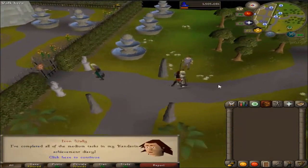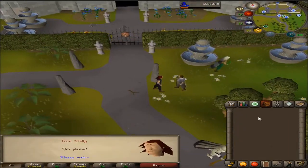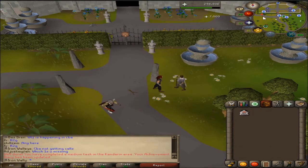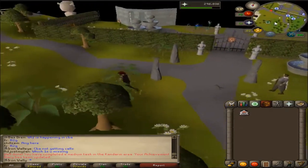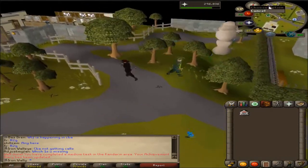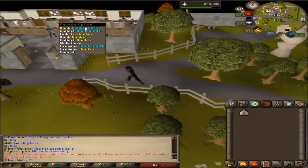After abandoning a Barbarian Assault team after one wave and feeling like a horrible person, the medium Diaries are done. I still feel like a horrible person — I just joined a team, beat one round, and then left. I feel like they should not have added that. They should have had like 'kill a queen' as the task instead.